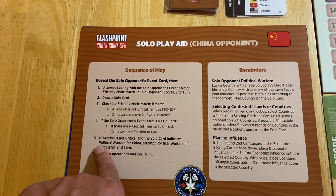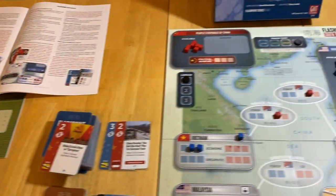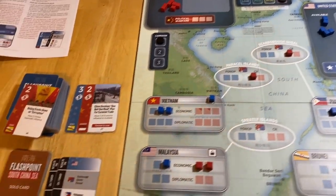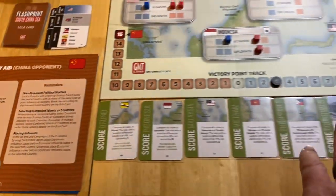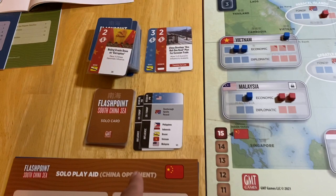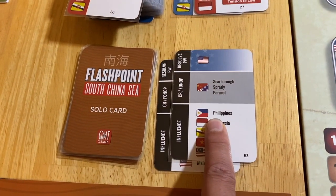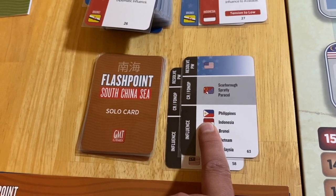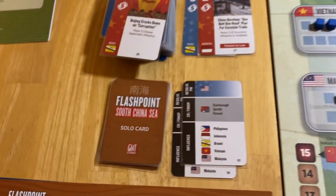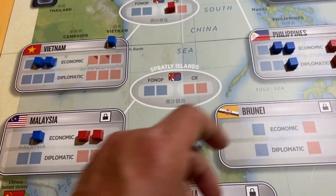The opposition does not draw a one-op card. Tension is critical, so we skip number five. Line six brings us to operations — they're going to spend two ops. They're not going to do Chinese reclamations because they don't have enough ops and the tension is critical. So we spend them for placing influence. First, if any scoring card is face down, we're not going to place influence in a face-down country. In the first and second campaigns, place econ influence if the econ scoring card is face up. So we're going to place economic influence — targeting Philippines and then Indonesia. Philippines gets one and Indonesia gets one. That is the card play for the opposition.